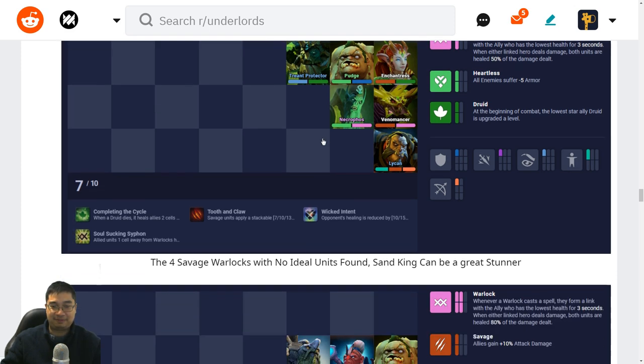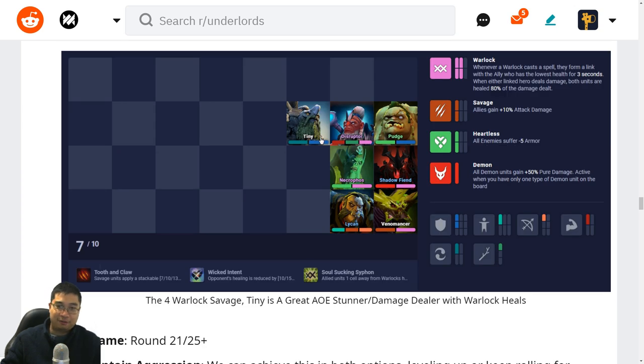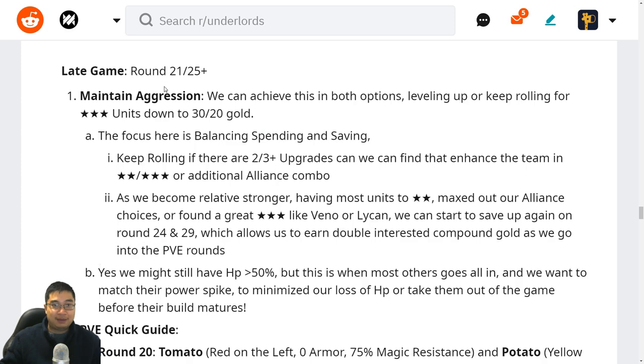Lastly, we have one of the more unique builds — four Warlocks, two Savages, and Heartless. The Heartless was a bonus finding of Patch; there's no need to force it. The highlight here is the two-star Tiny as an AOE stunner and damage dealer — with the Warlock healing he can sustain quite nicely. Disruptor, Necrophos, and Shadow Shaman are AOE damage dealers so we can likely nuke enemies down, or do enough healing to survive into the late game.